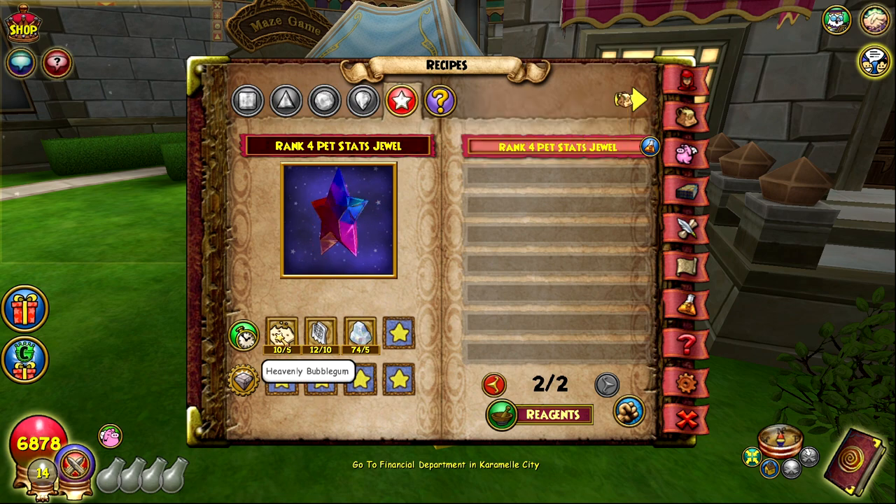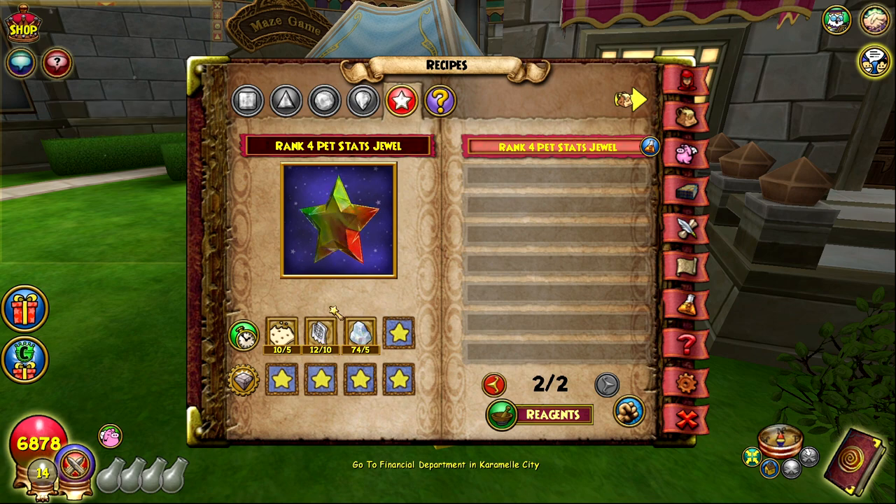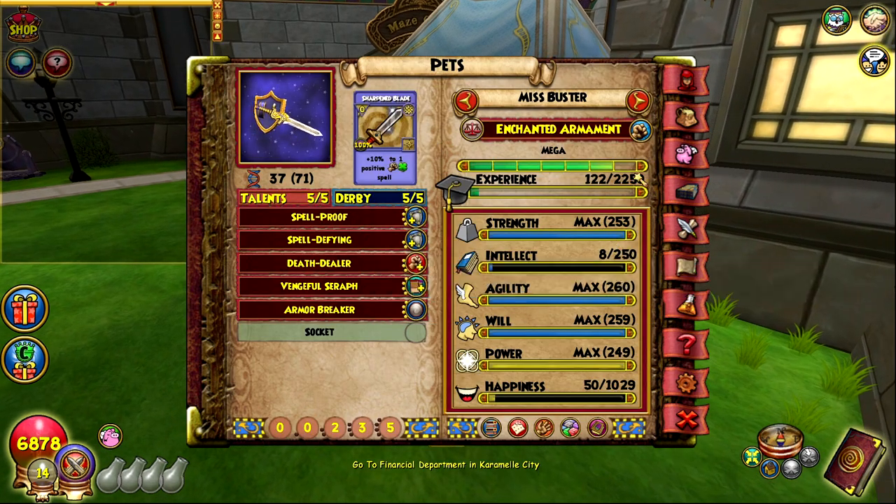The other way to get the jewel is by crafting it using the rank 4 pet stats jewel recipe. The recipe isn't that hard for the most part - the heavenly bubble gum you can get from Marleybone, and the opal you can buy anywhere. But the main problem is titanium. It's dropped by bosses starting in Chrysalis and through the rest of the worlds, though getting it that way isn't really the smartest method.